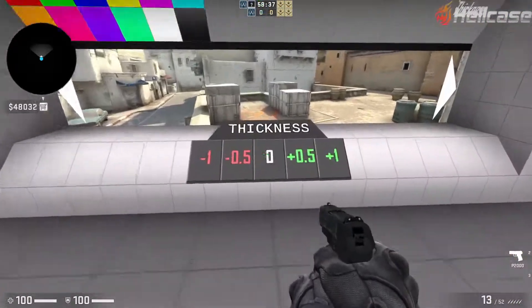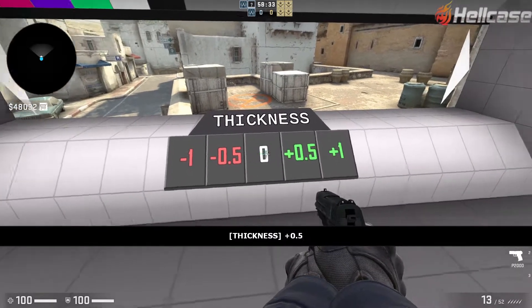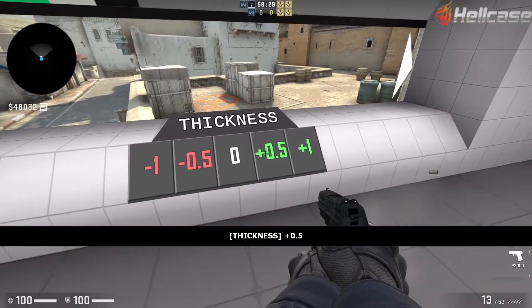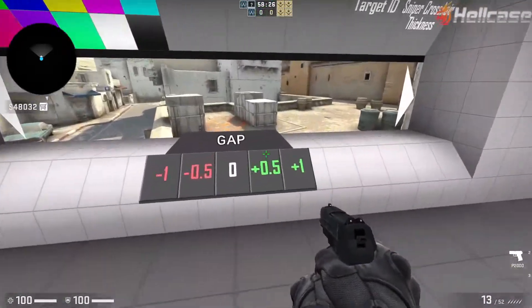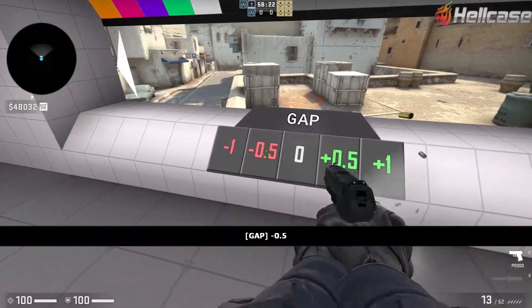Now go on Thickness. Thickness makes your crosshair thicker, or you can make it smaller as well — just mess about with that. Gap increases the gap between your lines, or you can make it smaller as well.